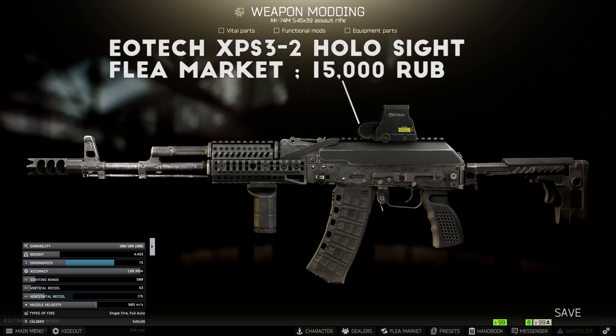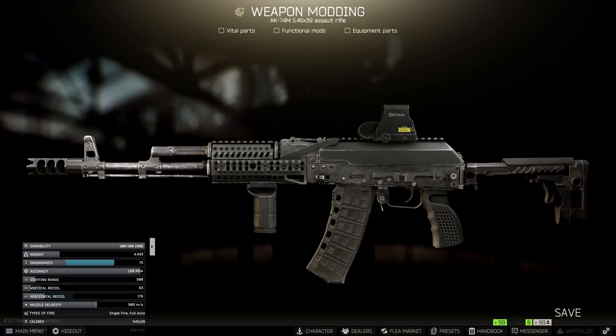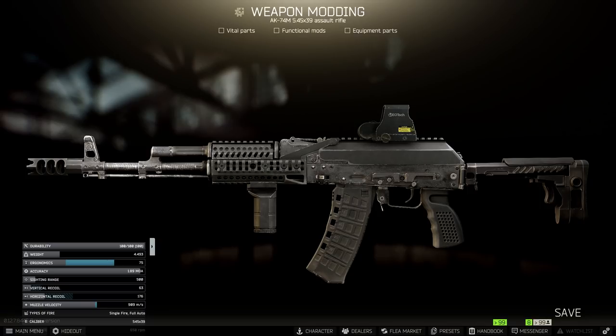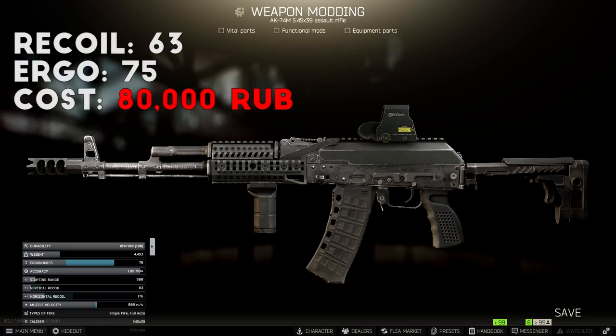The optic is the same EoTech holosight from the flea market, though you can swap it for whatever your preferred sight is. Those two parts are seriously the only things you need to add to make this build work well. If you want to spend a little extra, you can add the PWS CQB compensator from Skier Level 3, which drops recoil by about 6 points for 15,000 rubles, but the build works fine with the basic DTK compensator already attached. For overall stats you're looking at 63 recoil and around 75 ergonomics fully loaded — pretty solid considering how easy and cheap this one is to build. Total cost is about 80,000 rubles, though it can be significantly cheaper when cigarettes and cable are going for low prices. You can easily find all these trade items on Reserve to stockpile, and you can use this as a solid base for an even more upgraded AK build.